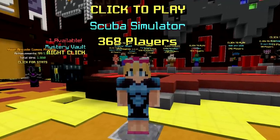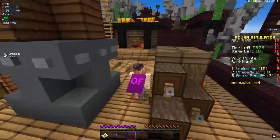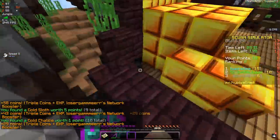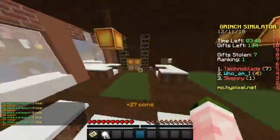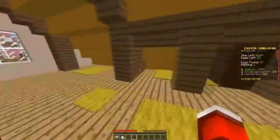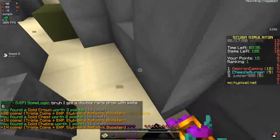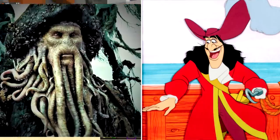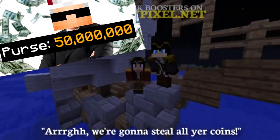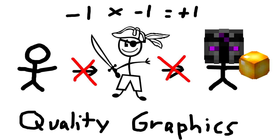Scuba Simulator is the latest installment in the list of Hypixel simulator games, like Grinch Simulator, Easter Simulator, Santa Simulator, and Hacker Simulator. You might say scuba simulator is just like the others — you still go around the map and pick up items for points. However, there is one key difference. The main character in the other games is kind of a douche. In Grinch Simulator you steal Christmas presents from children; in Santa Simulator you hide explosives in stockings; in Easter Simulator you're trespassing. But in Scuba Simulator you're diving underwater to steal pirates' treasure. And pirates are kind of jerks — they mean nothing to society. If someone steals something and then you steal it from them, it cancels out. Hopefully.